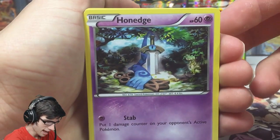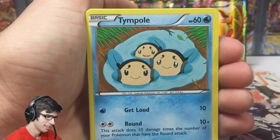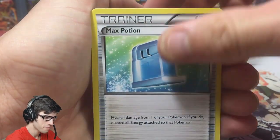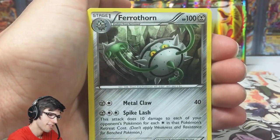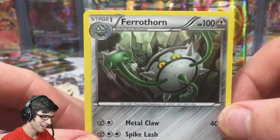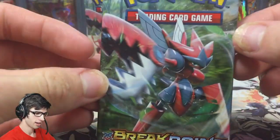Pack four: Honedge, Skrelp, Spritzee, Tympole, Chikorita, Sudowoodo, Bayleef, Max Potion, a reverse common Skorupi, and a Ferrothon — 100 HP with Metal Claw and Spike Lash. The hype had to die down somewhere.